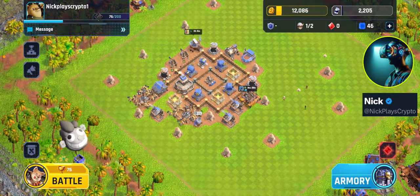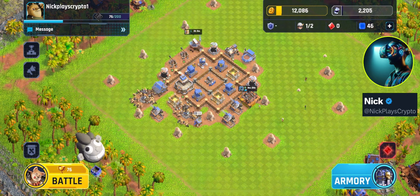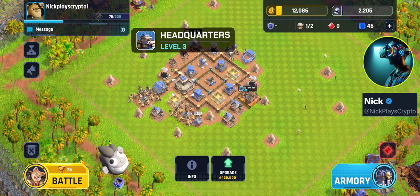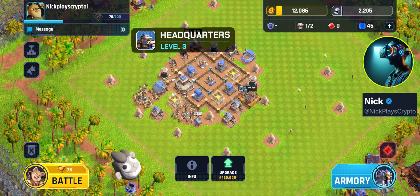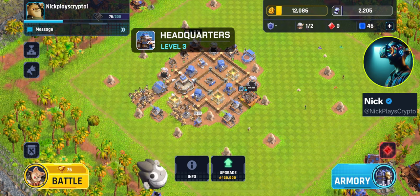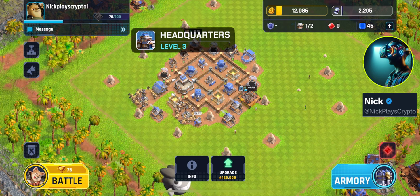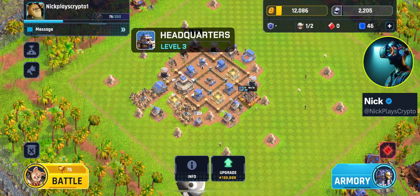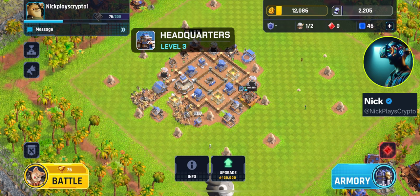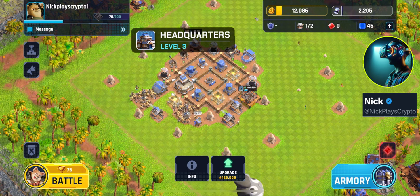Hey guys, Nick here. Today we're going to go over some good base designs for headquarters level three. This is almost where you start — technically you start at headquarters level two, but it only takes 15,000 gold to get to headquarters level three, so most people spend most of their early game time here at headquarters level three trying to get that 120,000 gold to upgrade to level four, which could take days. So you've got to have a good base set up, and we're going to go over some good basic design principles here.